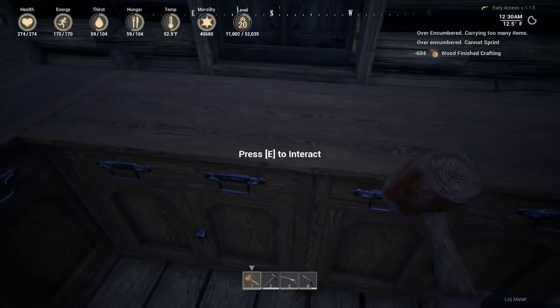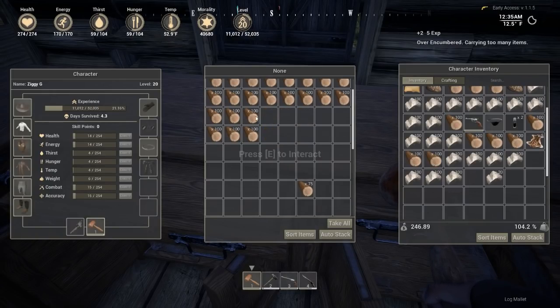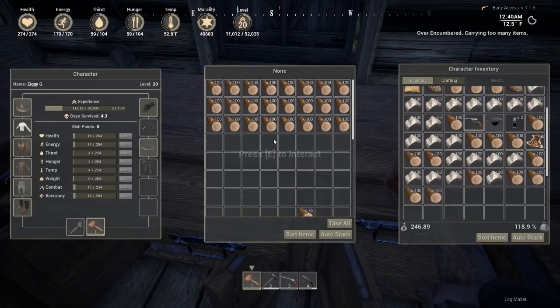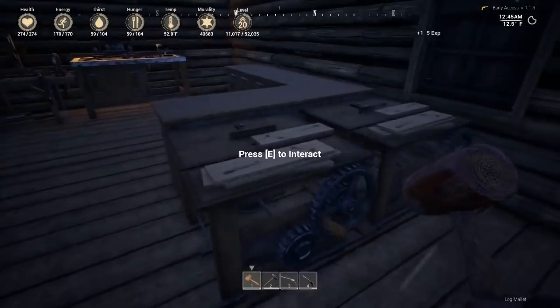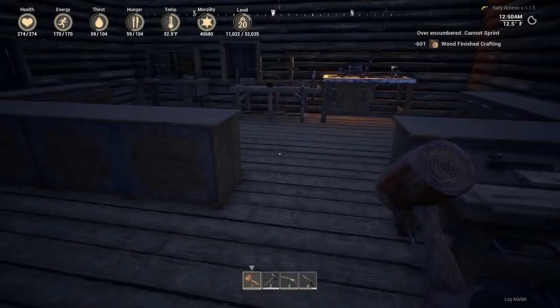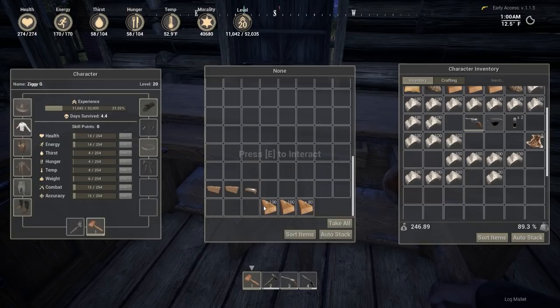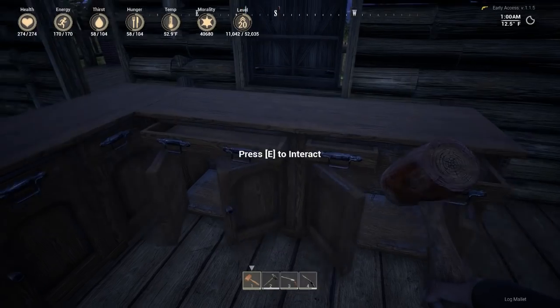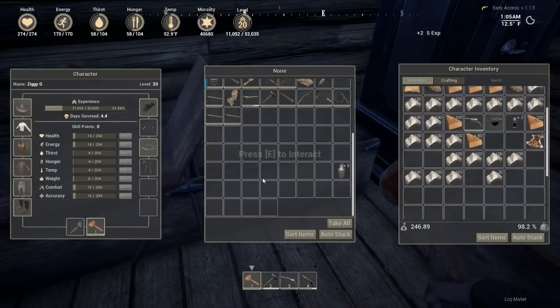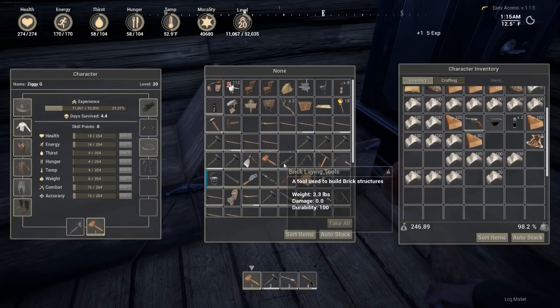Let's turn this into planks — where's my saw? There it is. Let's do that again — get another two rows. That leaves us three rows, 75 planks. We're probably going to have to go chop some trees down. There we go, 320 — that keeps us going for a little while. Let's grab those planks and the stone. And I need the trowel — where's the trowel? Oh, there it is. Let's grab the other tools as well, but not the saw.